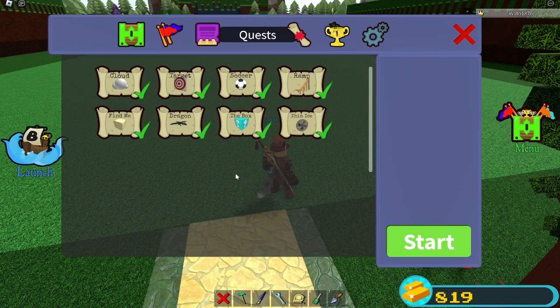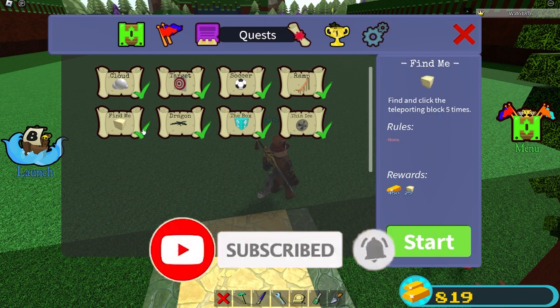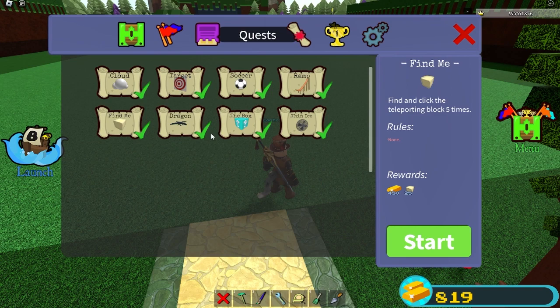All the other quests have a rather simple objective, besides the dragon one. The Find Me quest, although it is kind of simple, is more or less hard to find. Finding the actual block is the hard part, and I wanted to help you with it since this is one of the good ones to do early game.